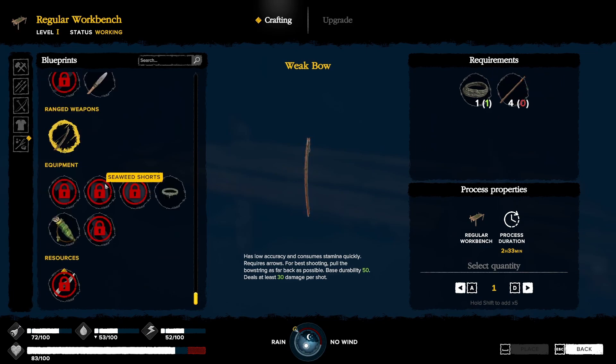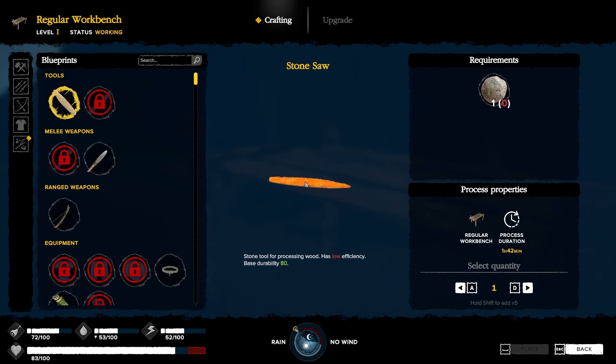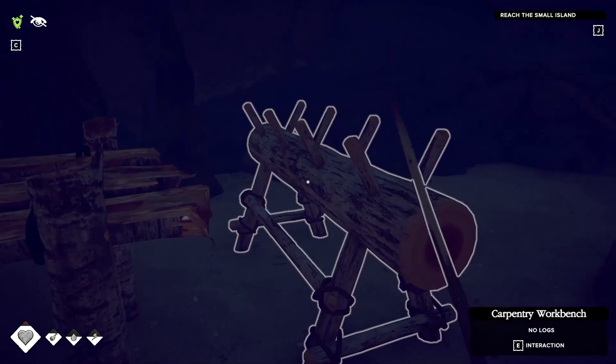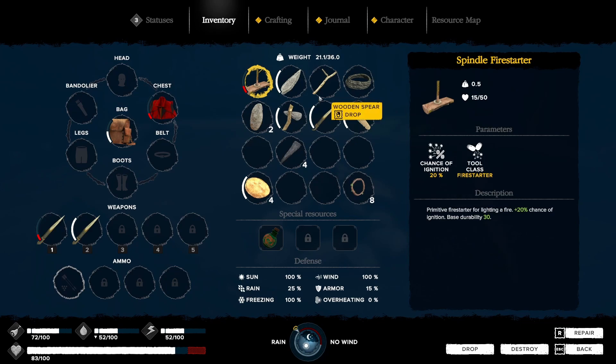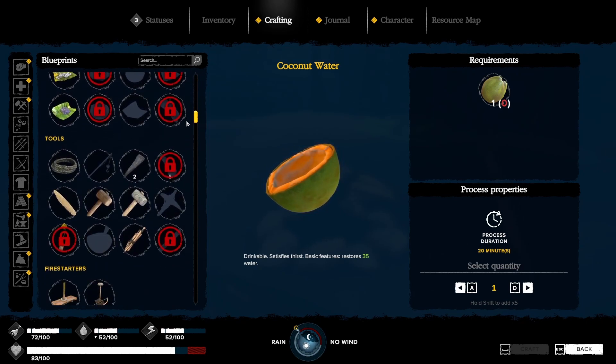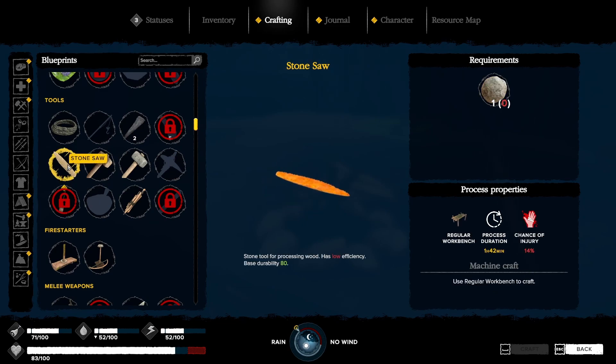Four long sticks — holy crap. We need to make that and that. We need to gather some more sticks, specifically long sticks. Those are kind of hard to find these days. And then this allows us to make those, which hopefully... I bet we can make a fruit dryer and stuff now. Because in here, it allows you to craft the stuff you place. Could have crafted a stone saw on me? Oh, that's funny. It says we need a workbench.